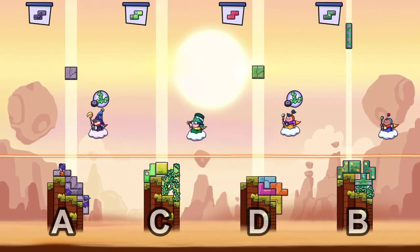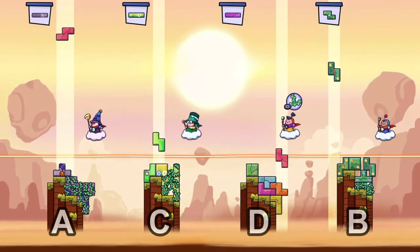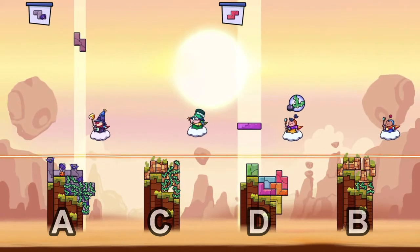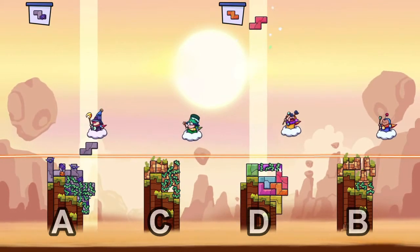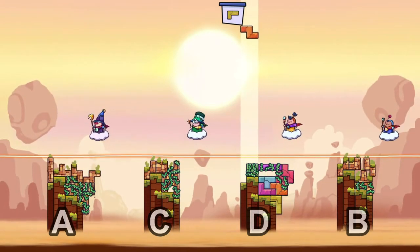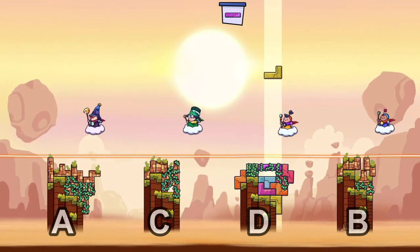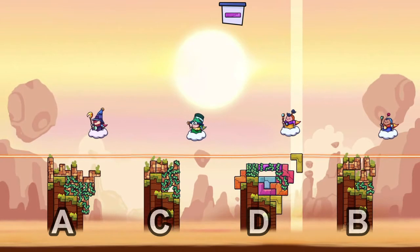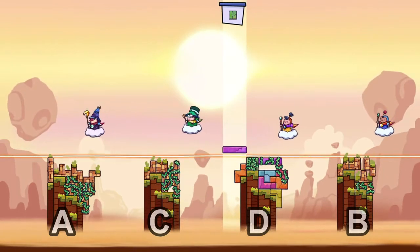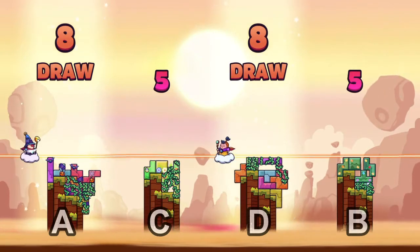Man, where am I gonna put this block? There ain't nowhere good for this block. But there is if I use a vine! Yes! And then one of these... give me one of these. I'm thinking maybe one of these. Goddammit! Okay, so half point — I'm on the board! Two and a half. Three now. Alan's on the board? Thank you!